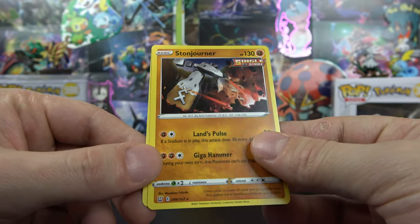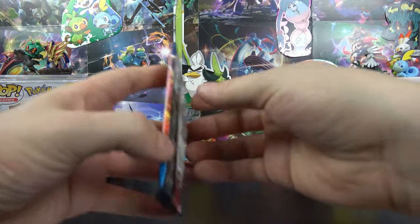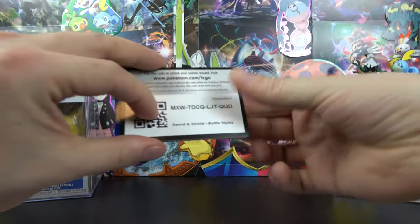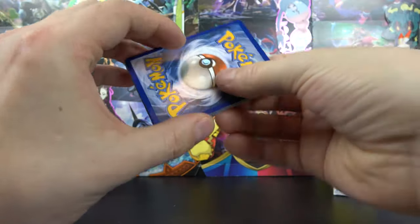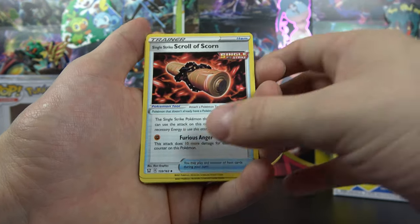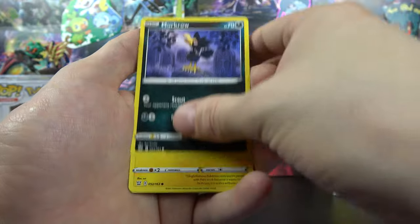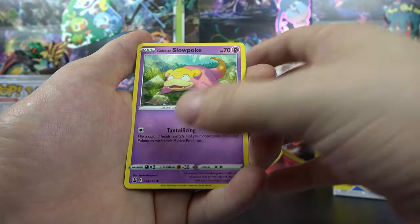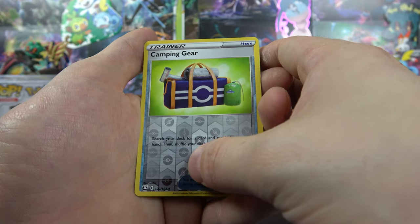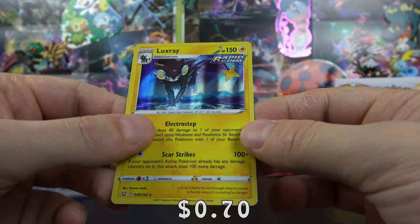A Stonjourner with a fire. Are we gonna have to rely on some last pack magic here? Hopefully we get something big. Last pack — we have a Bisharp, Single Strike Scroll of Scorn, Heatmor, Salandit, Murkrow, Yamper, Slowpoke, Glameow, Camping Gear — always need a Camping Gear — and on the end a Luxray Holographic with a fighting. At least we got a Luxray — kind of a cool looking holo.